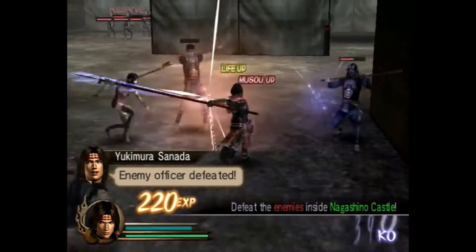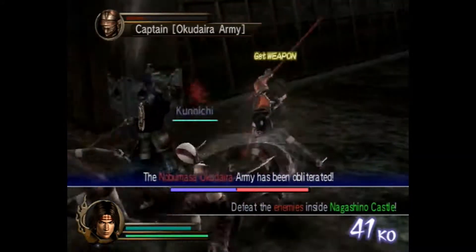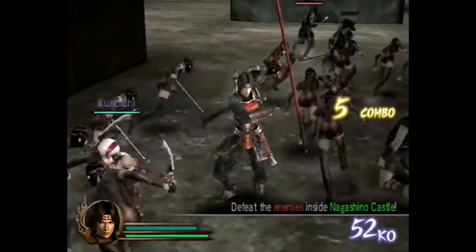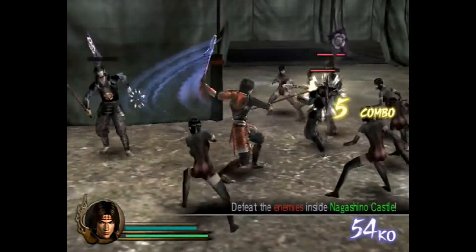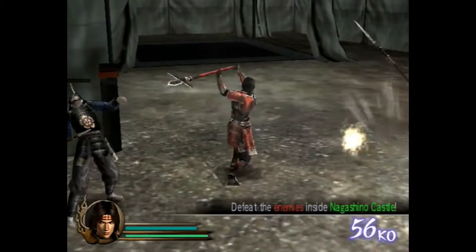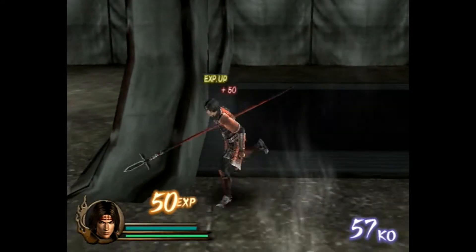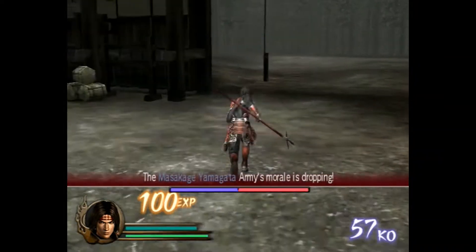After we're done clearing this place out we're going to clear this top area out completely. Hopefully that'll give our forces a little bit more of a stronghold in this area. Then we're going to hang out for a little while around Katsuyori — or maybe go out into the front lines for a little bit, at least to rack up some kills.